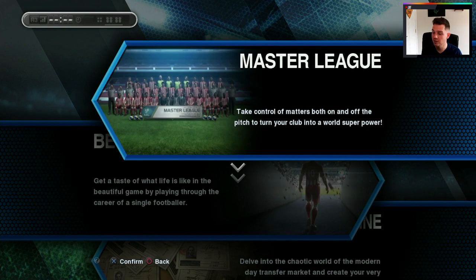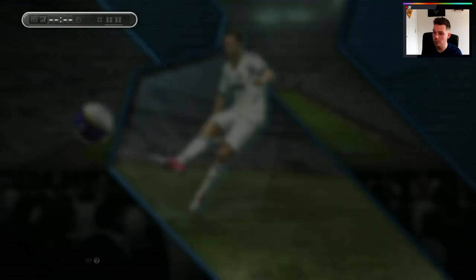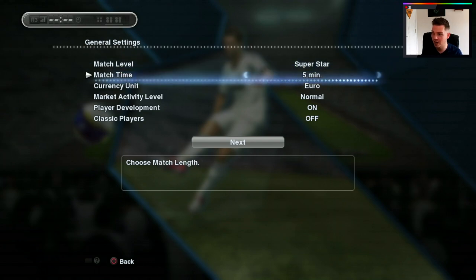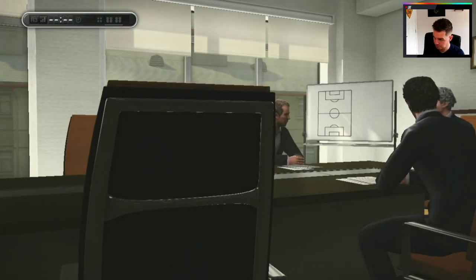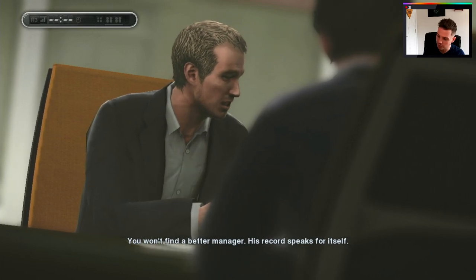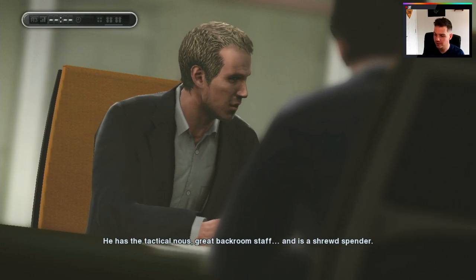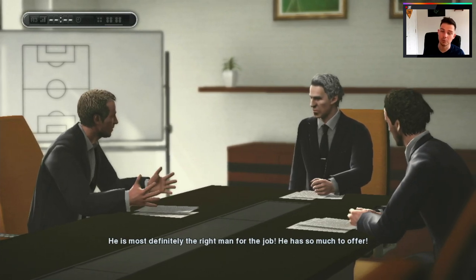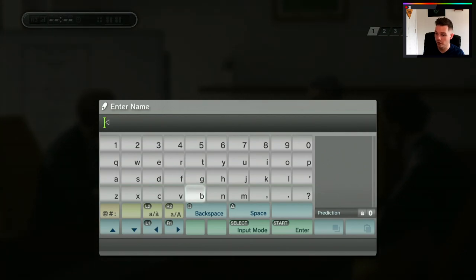It's going to be a very difficult one, but we are going to start here. We'll pick our manager and go through it from the start. Starting a brand new Master League, picking the club default, and we are going to be playing on Superstar — I could regret that because I haven't played PES 2013 in a long, long time. We're playing 10-minute matches. We'll design our manager. The board are having a chat, saying you won't find a better manager than Baba Buddy — his record speaks for itself. He's a shrewd spender, though I wouldn't say that based on what you're about to see, but I think I am the right man for the job.